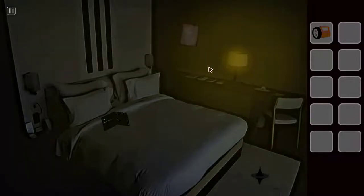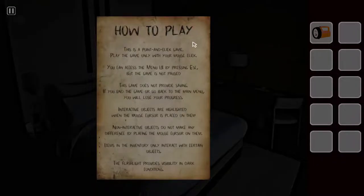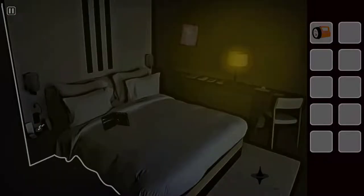We turned on the lamp. How to play: this is a point-and-click game, play with only your mouse. You can access the menu UI by pressing Escape, but the game is not paused. The game does not provide saving — if you end your game or go back to the menu, you will lose your progress. Interactive objects are highlighted when the mouse cursor is placed on them. The flashlight provides visibility in dark conditions.